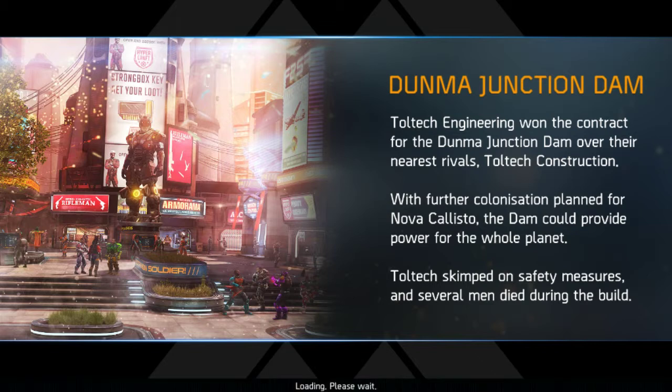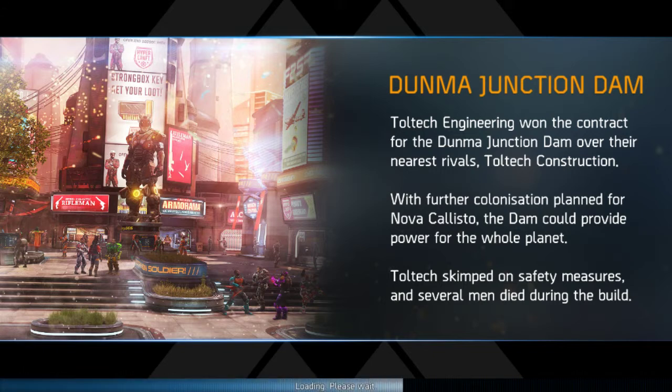The mission loads here. There is something about Denmark Junction Dam. It is written that Toltec Engineering won the contract for the Denmark Junction Dam over their nearest rivals, Toltec Construction. With further colonization planned for Nova Cali, Denmark could provide power for the whole planet. However, Toltec skimped on safety measures and several men died during the build.